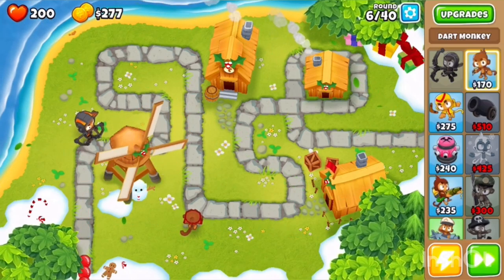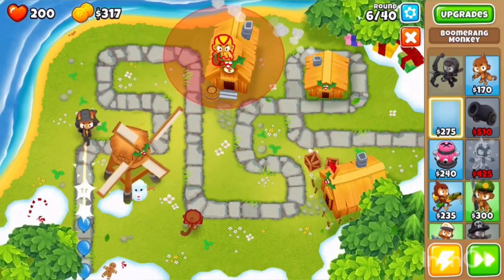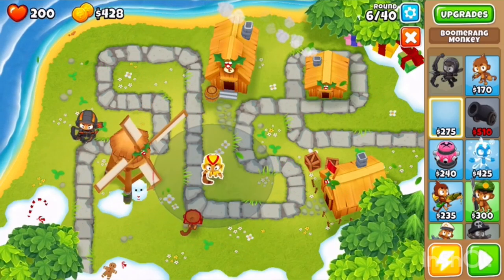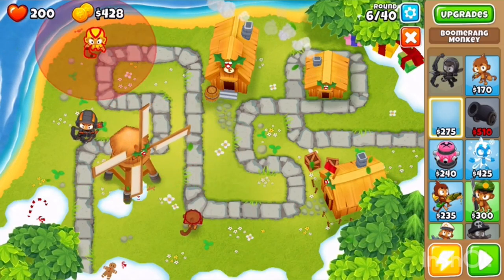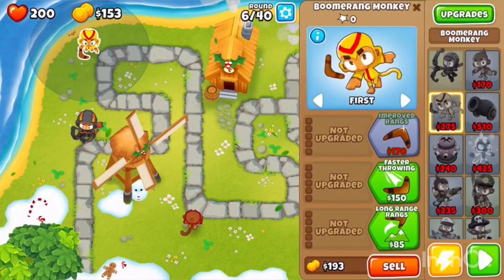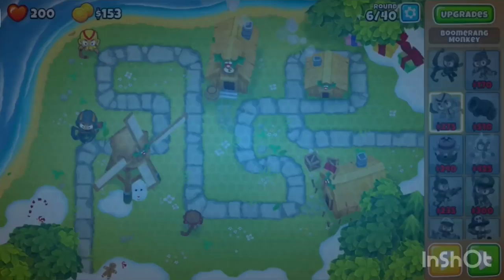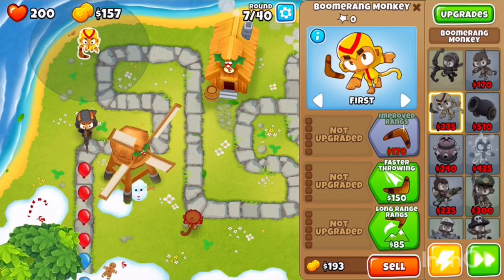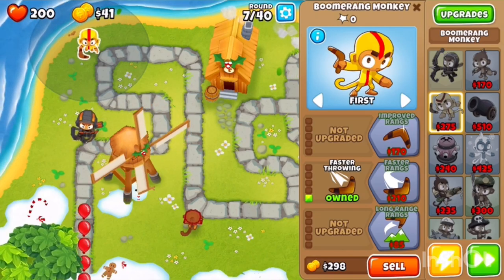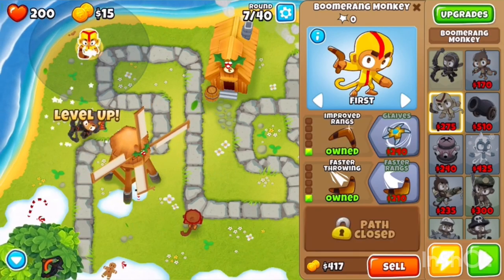Alright, now we are going to spawn in our Boomerang Tower. We'll put him right here. Which ones do we want? We're going to go for the first two rows. Okay, so we've got faster throwing now. Speed.